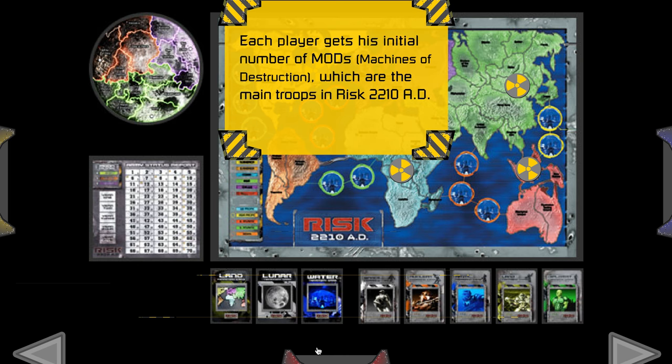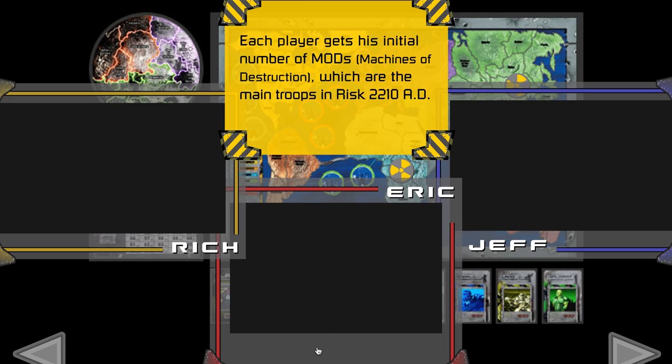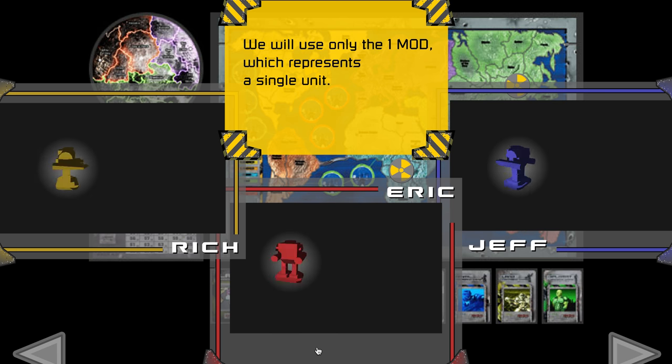Each player gets his initial number of machines of destruction, which are the main troops in this game. There are three types of tokens, indicating one, three, and five machines of destruction. We will use the one MOD, which represents a single unit.